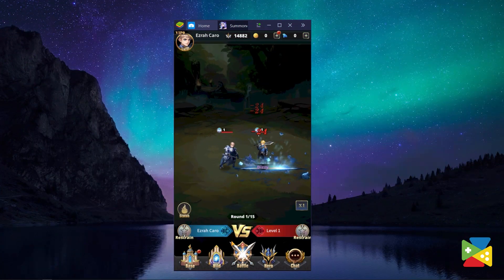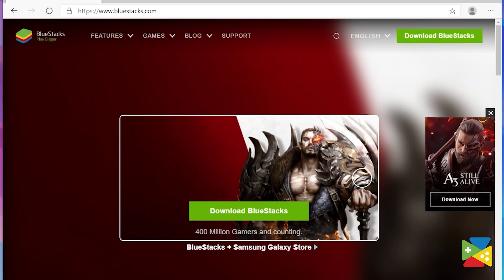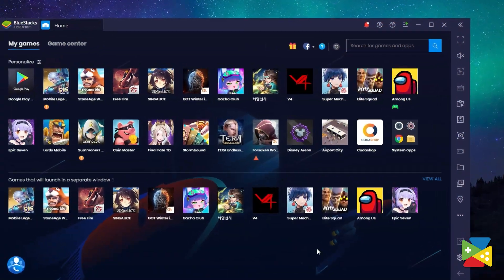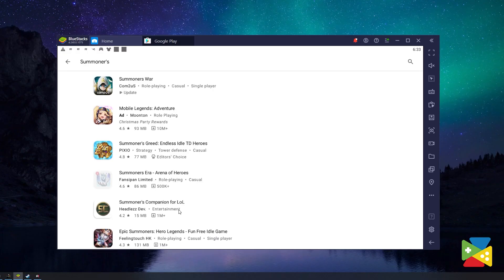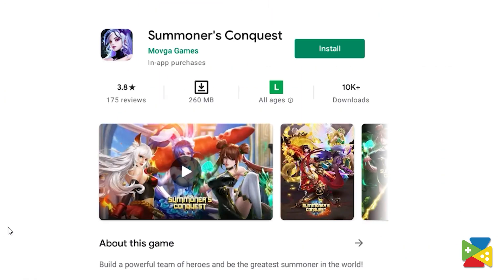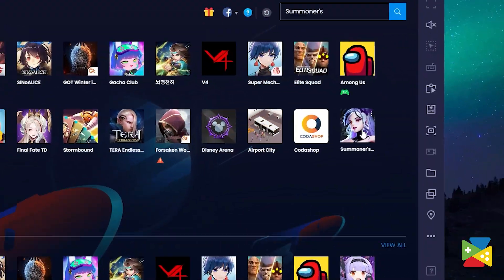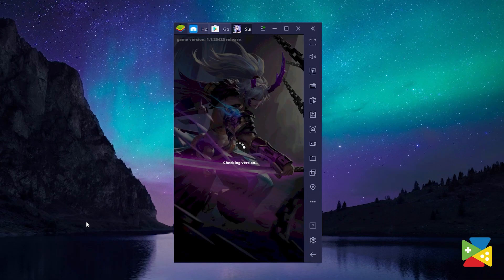To install and play Summoner's Conquest on PC, first head to the BlueStacks website to download and install it. Then open the BlueStacks app and look for Summoner's Conquest using the search bar in the top right corner. Click on Summoner's Conquest from the search results and install it, just like you would on your phone. Once the installation is finished, the icon will show up on the home screen — just click on it and you're all set to start playing.